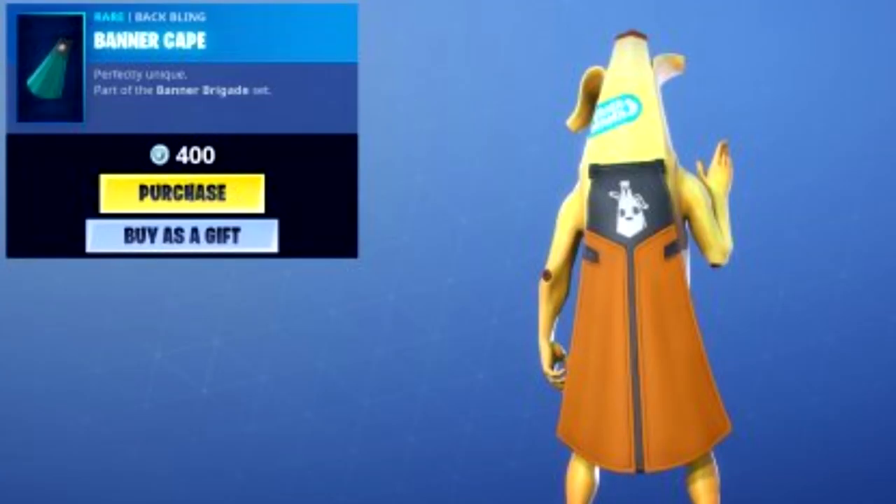Number 7 is the Banner Cape. You can select it to pretty much any style, any color, so it can go with pretty much any skin. I don't match it with the banner skin — I actually do have the skin, but I don't like matching stuff together, as you'd know if you've seen my other Fortnite video. But it's just my favorite cape and it looks pretty cool.